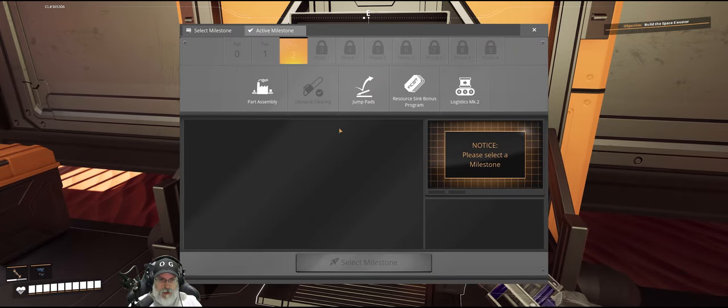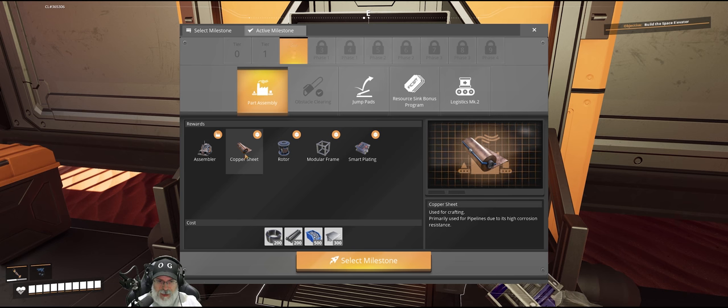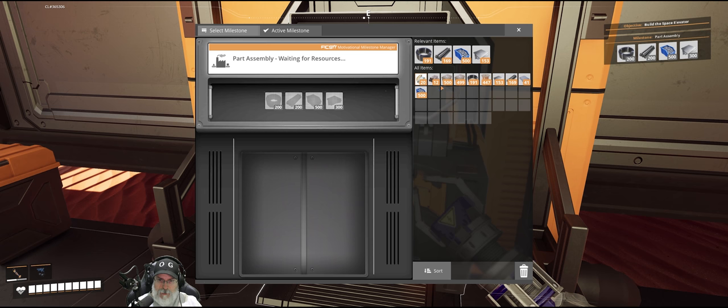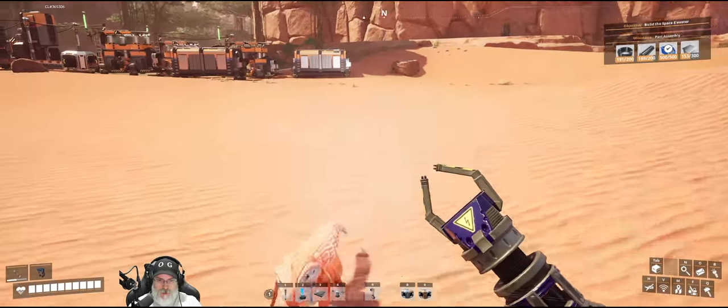We've got resource sink, jump pads, and part assembly available. I think we're going to do part assembly next so we can get copper sheets going in particular. We're going to need all of this stuff, but copper sheets would be the next most logical thing. Let's give it screws, plates, and cables — and we need a few more rods, a little more cable, and some more plates.